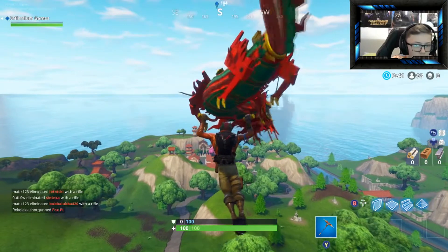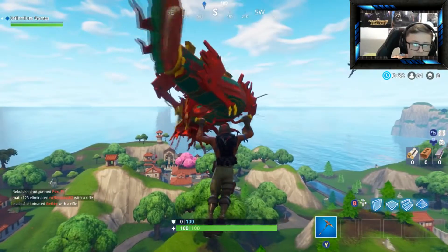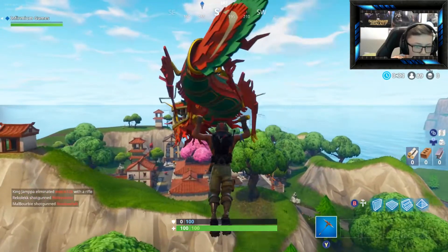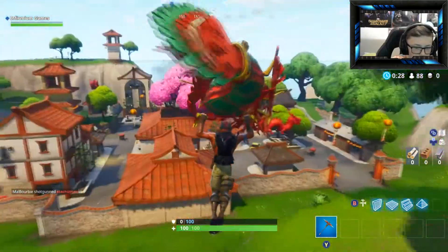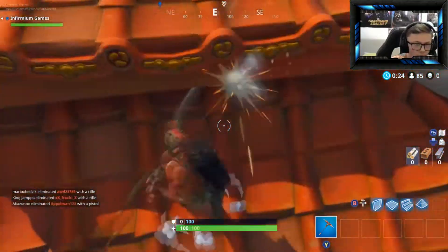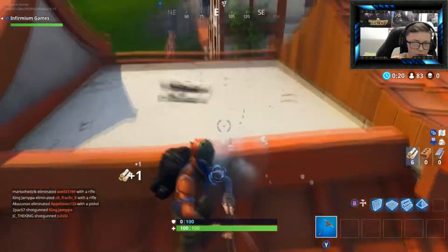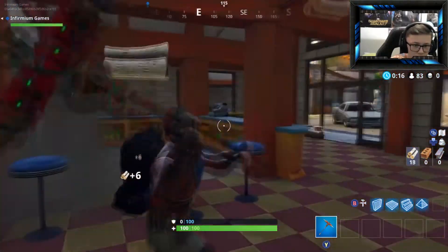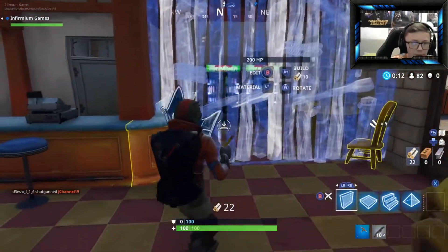I wouldn't mind getting a few kills here, but I want to try and get as much loot as possible. Right, there is a guy there, and he's actually higher than me, so it looks like I'm going to drop down first, which is always good. This house here looks like it'll do. I fell down here and I've got a shotgun — that'll handily come in, I imagine.